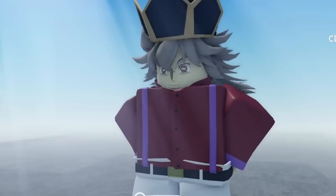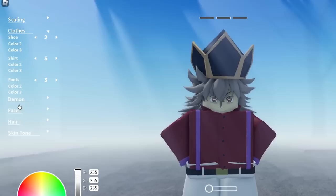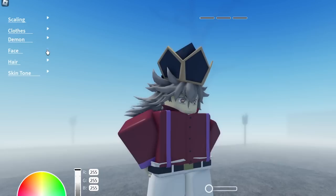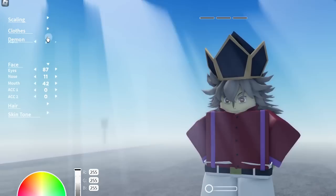We definitely need to level this up, and of course we need to change how we look. This is how we ended up looking — we already customized our character and I think we're looking a bit closer to Doma. I'm using some default clothes you can use in customization. Feel free to pause the video if you want to use this — the hair number and the face, we're using the 87 one.